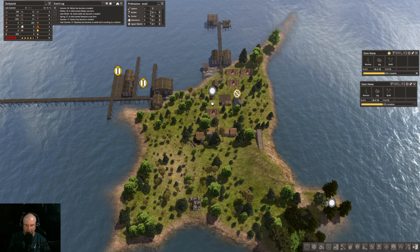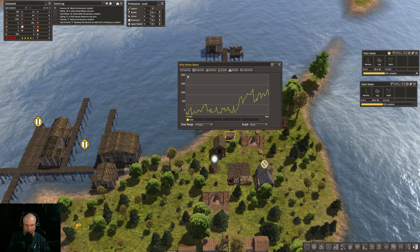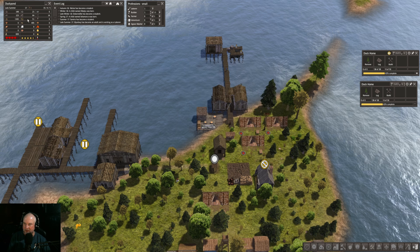Hi there, DerpyMoose99 here with Episode 4 of Series 4, and this is Duck Pond. Let's just have a look around here — the food graph is looking good, one house short but we're building one. 24 people, health is not bad considering, happiness not bad considering. The only issue I can see at the moment is we're a bit low on firewood.